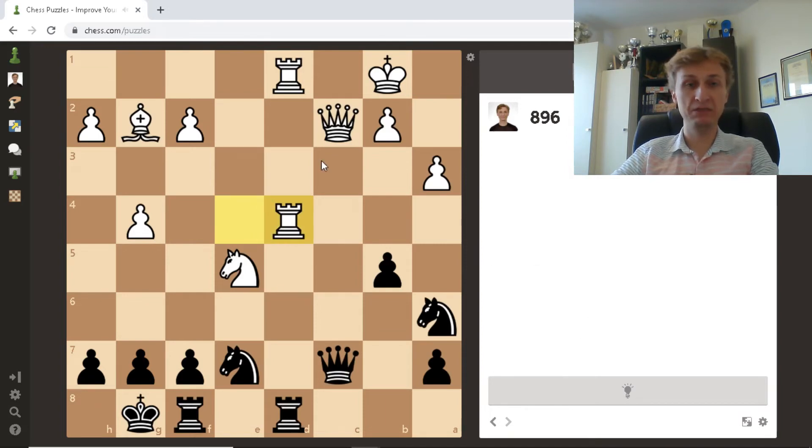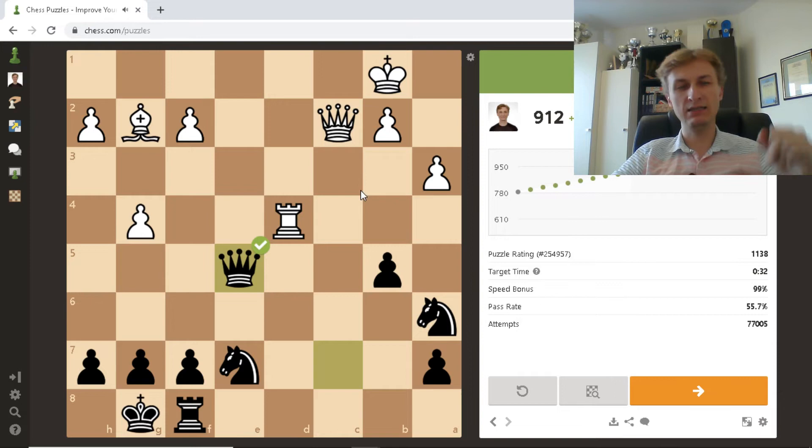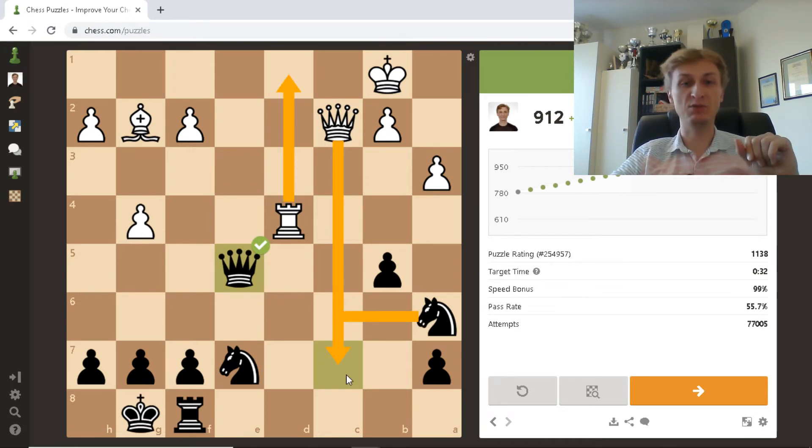One more — what do we see here? Unprotected, unprotected, semi-protected, semi-protected. If I take the knight now I lose my rook. First of all, you count the pieces — we have the same number of pieces. Then you check what you can take for free. The knight on e5 is seemingly for free, but no — rook takes d8 and white wins. So if I take the queen on c2, the knight is not hanging. I'm going to take the rook here first and then take the knight. There was another line: if queen takes my queen, I take rook on d1 and my queen was protected — it was crucial.